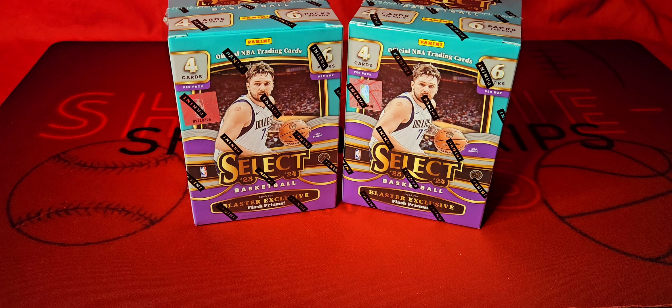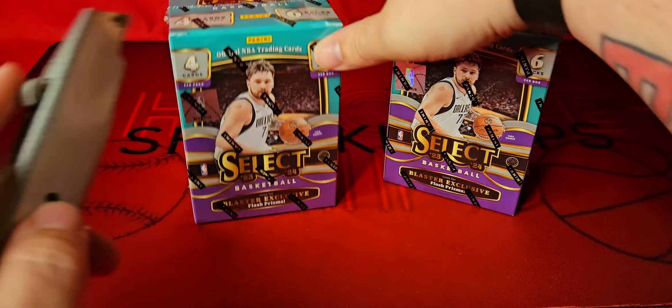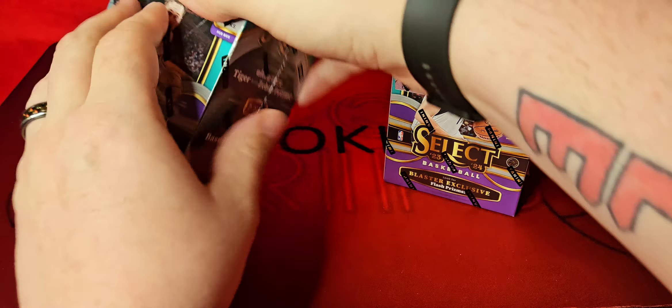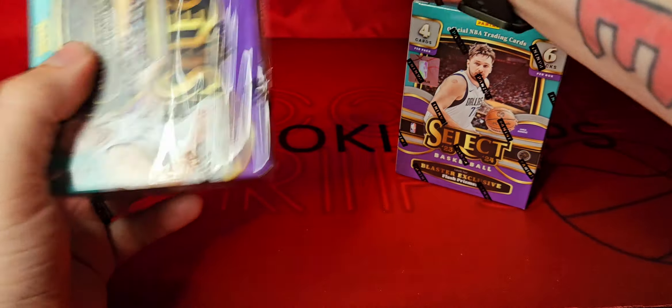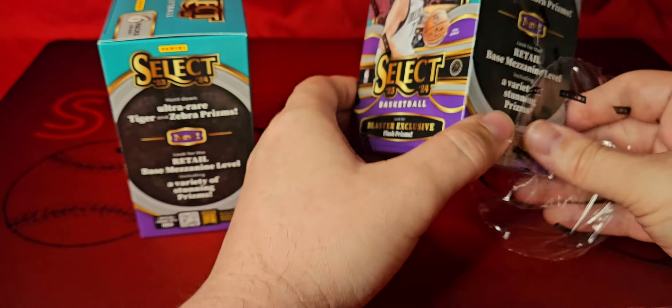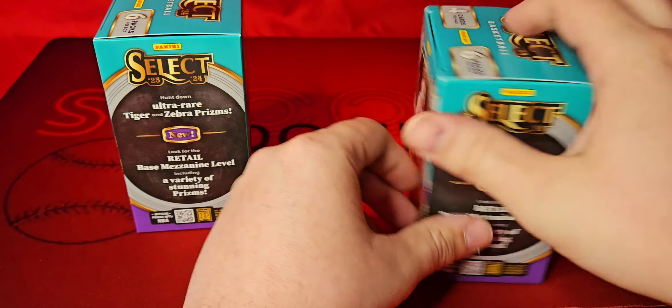Hey, what's going on everybody, welcome to Shook Your Rips! We are back with a brand new video. Today we're going to open up two blaster boxes of 2023 Select. We are going zebra and tiger stripe hunting, hopefully maybe even a numbered card. Like football where I was always chasing downtowns and Optic, in Select I'm now chasing one of the animal prints — tiger, zebra, or elephant.